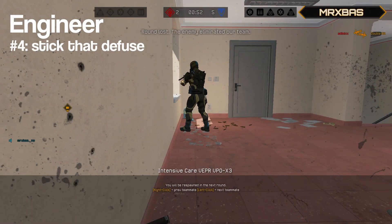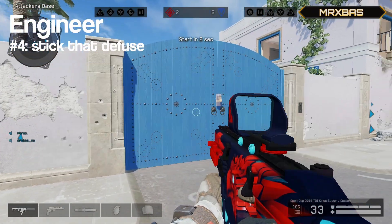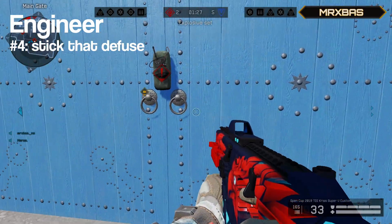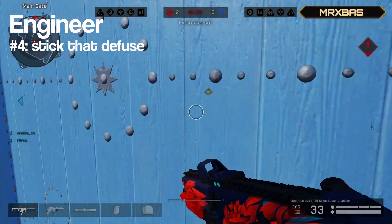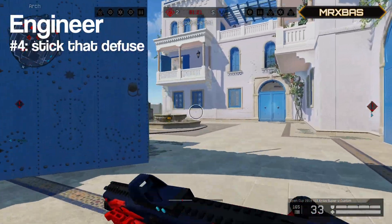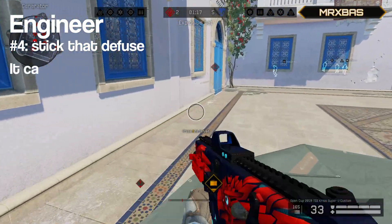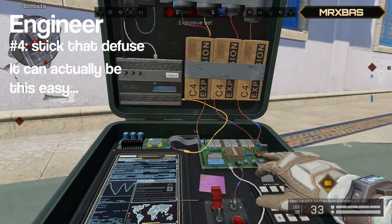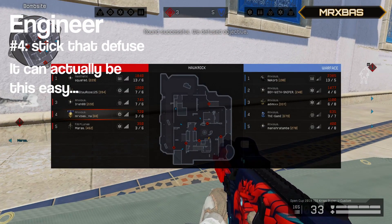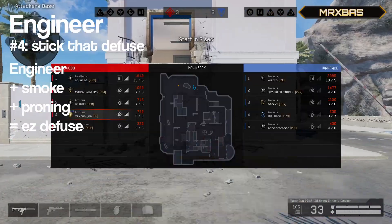The fourth point is about defusing — whenever you have the chance to do it, just go for it. Especially if you combine it with a smoke, you can win rounds in the most ridiculous way possible, as it only takes just over three seconds to defuse, and by the time the enemy finds out you have probably already won the round. For example, if you're fast and lucky enough, you can literally just walk towards the bomb and immediately defuse it. Additionally, you can defuse the bomb while proning, which, as we just saw with medics, can make it a lot easier to succeed.